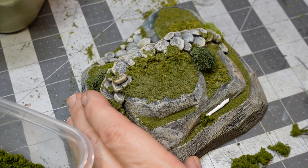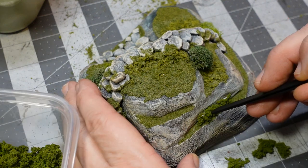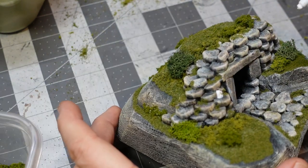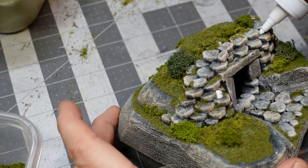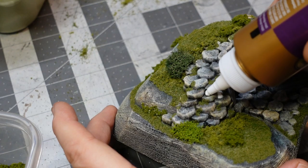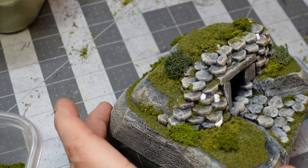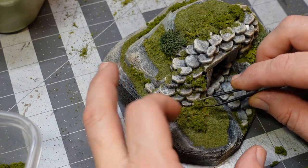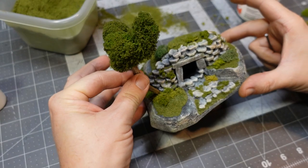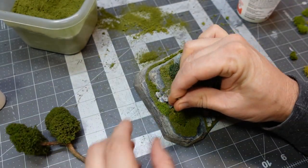Putting the bushes in with PVA glue instead of hot glue — I didn't want it to set up before I had a chance to get all my bushes in place. Here I'm also kind of hiding mistakes: sometimes the hot glue squeezes out and gives you a weird little spot, but you can hide a lot of happy mistakes with the flocking.